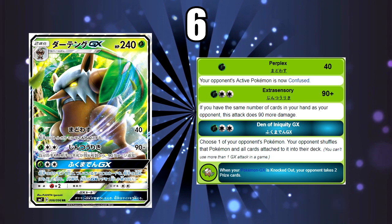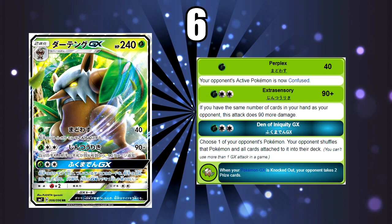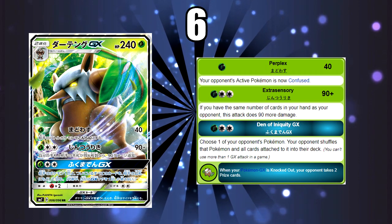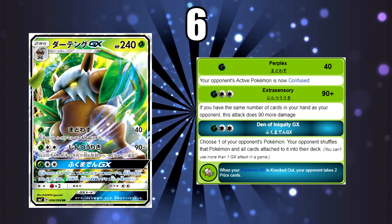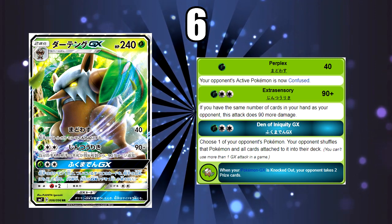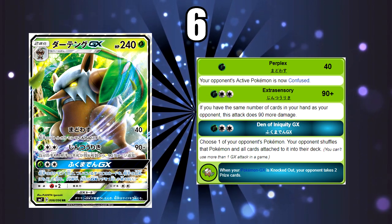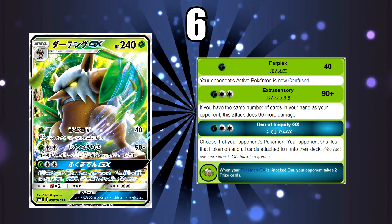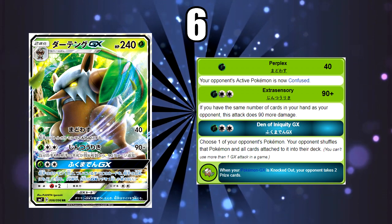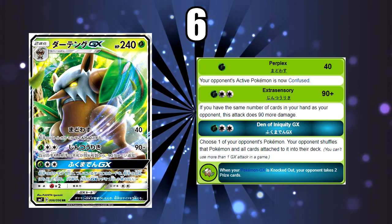The GX attack — for the same cost of Grass and Double Colourless — lets you choose one of your opponent's Pokemon and shuffle it and all cards attached to it back into their deck. It's useful in some cases, like getting rid of a Malamar in play, but you're not doing damage, which makes it less ideal. It's also a Stage 2, which means it's awkward and not fast. Pre-rotation it won't be that great, but post-rotation it should be pretty decent.